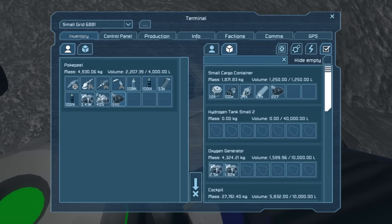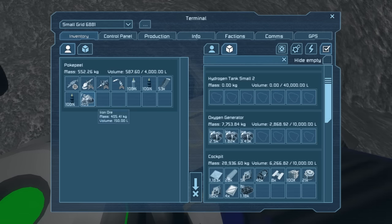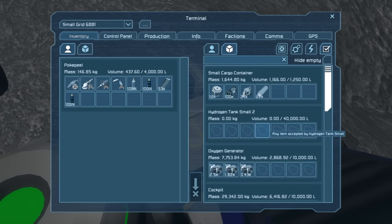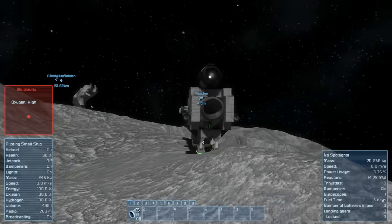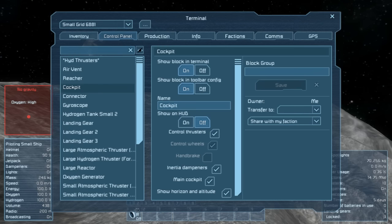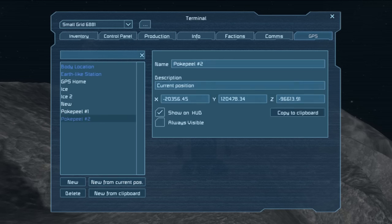We don't have anywhere to actually store this stuff properly, so the cockpit would probably be the number one place at the moment. We've got no end of ice ready to get ourselves some more hydrogen and oxygen, so that is all good. Now we're going to attempt to try and get on to the moon once again. But before we do that, we are going to GPS - set up new from current position. So, we're going to call this... Asteroid.